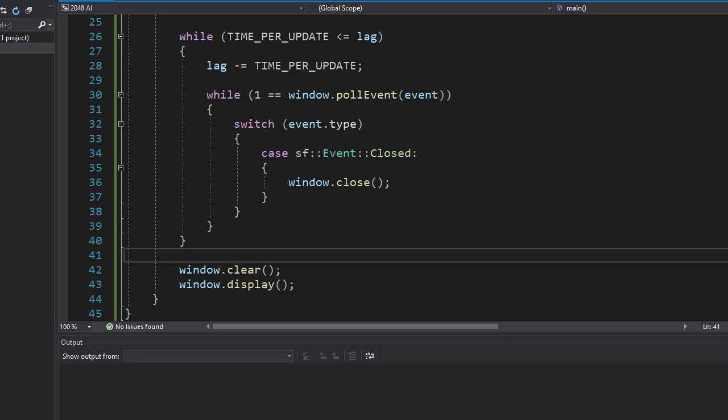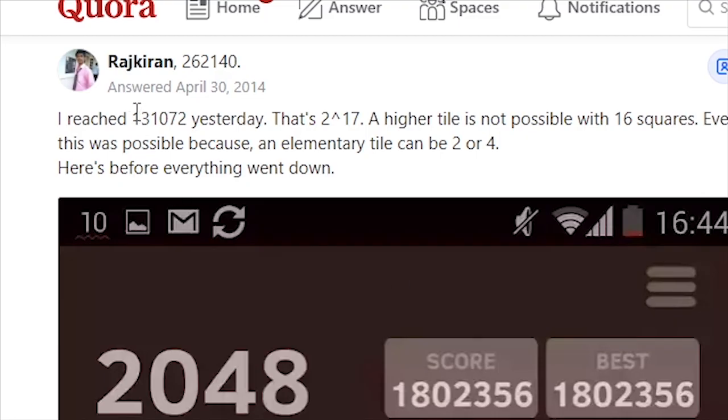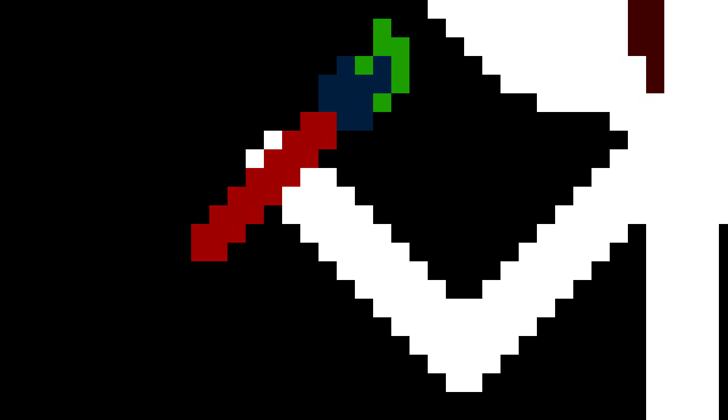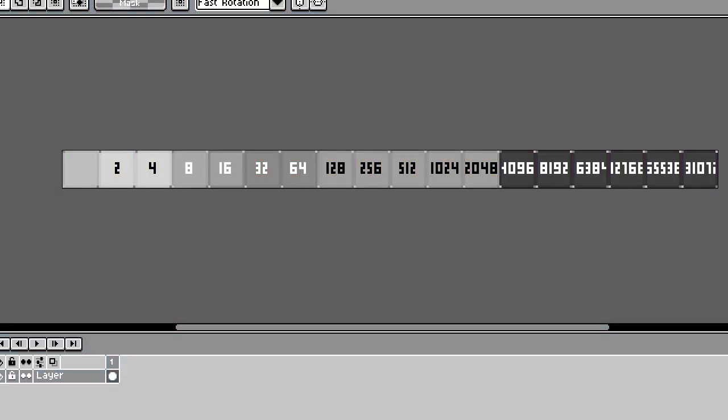Let's start this project by making a game first, because if there is no game, there is no AI. First we need to draw tiles. It says here that the highest possible tile is 131072, or 2 to the 17th power. It's time to show you my pixel art skills. Okay, it's ready. This looks good, I think.